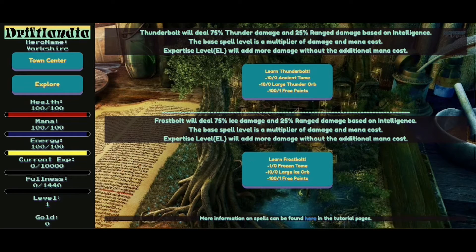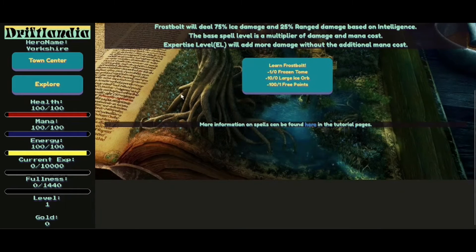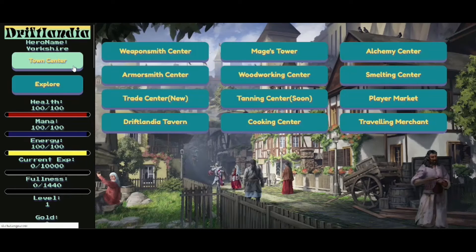Let's check out the Mages Tower because it sounds pretty cool. Thunderbolts will deal 75% thunder damage and 25% range damage based on intelligence. The base spell level is a multiplier of the damage and mana cost. Expertise level will add more damage without the additional mana cost. To learn Thunderbolts I need 10 arcane tomes, 10 large thunder orbs, and 1 free point. I've got sweet fuck all. Then you've got Fossbolts. So you go here to learn skills.